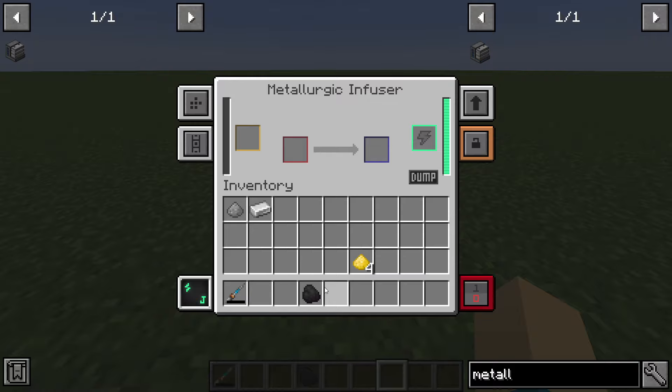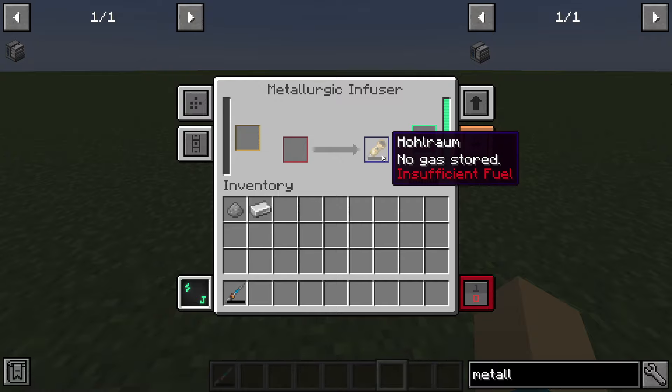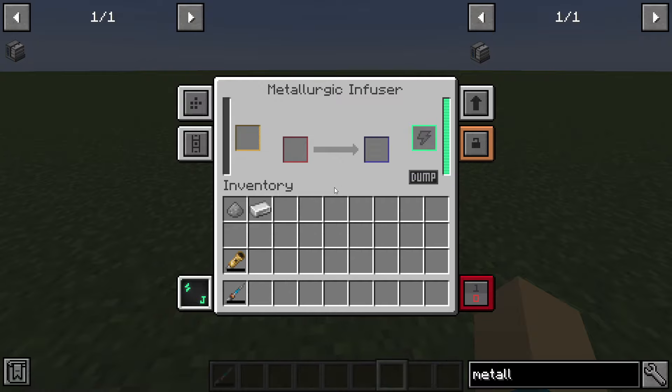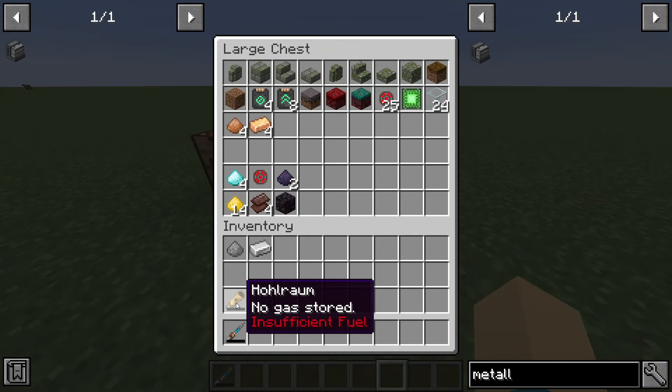The other thing that you can use coal for in the Metallurgic Infuser is with four gold dust, and that creates your hohlraum, which is a special item that you need for the fusion reactor. We'll get to that eventually — it's a little bit higher tier.